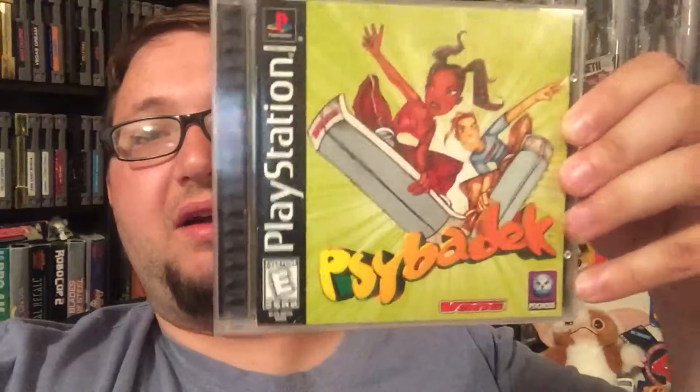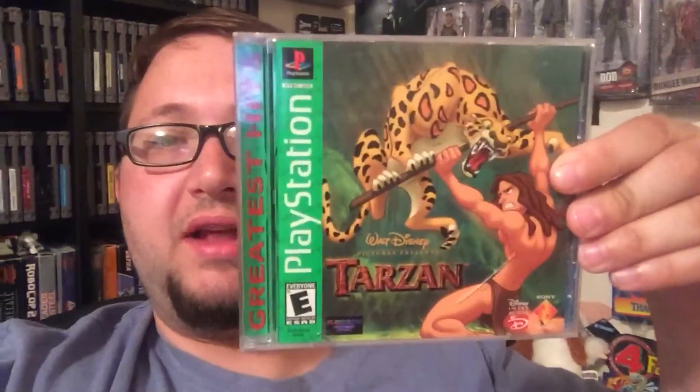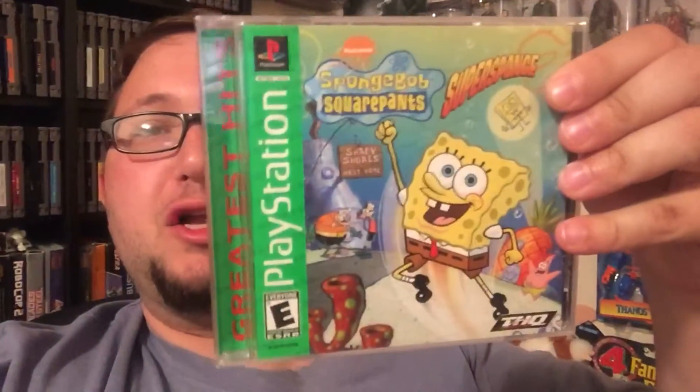I don't even know how to say this one — Pizzback? Siceback? I don't even know how to say that. Next up is Dexter's Laboratory Mandark's Lab. Next up is Tarzan. Next up is SpongeBob SquarePants Super Sponge. I'm probably not going to play most of these — I'm going to use them for trade and stuff, but some I will keep.